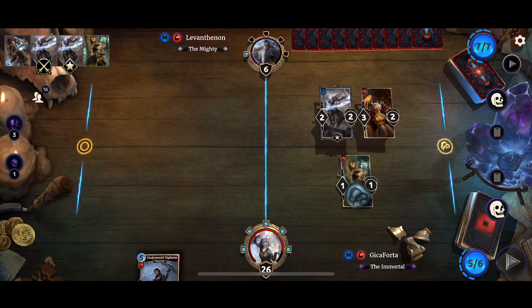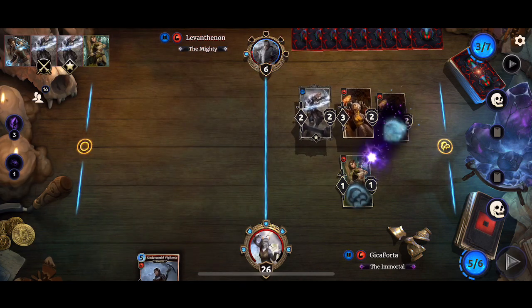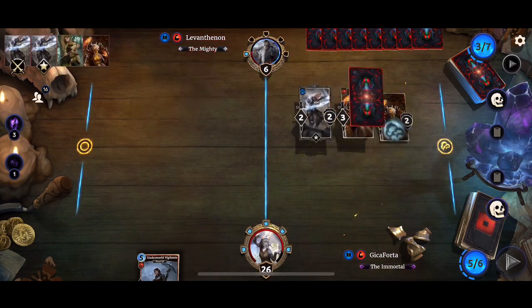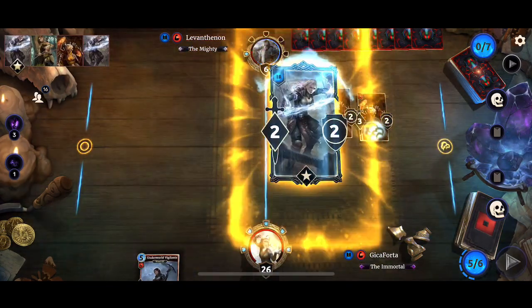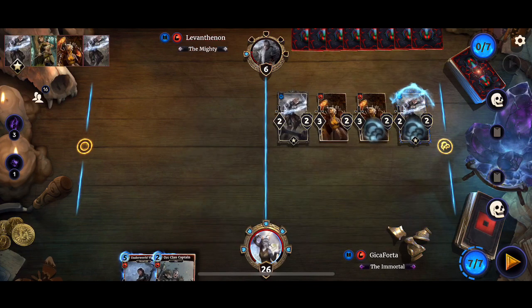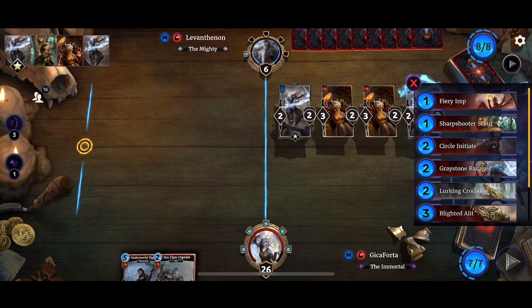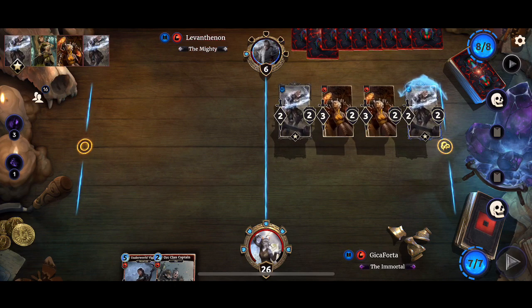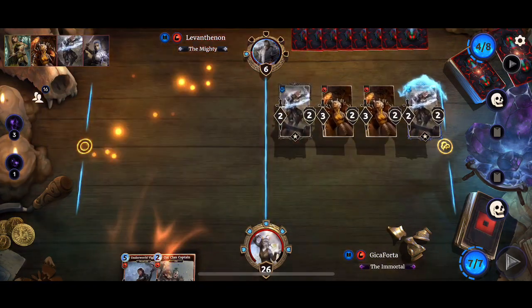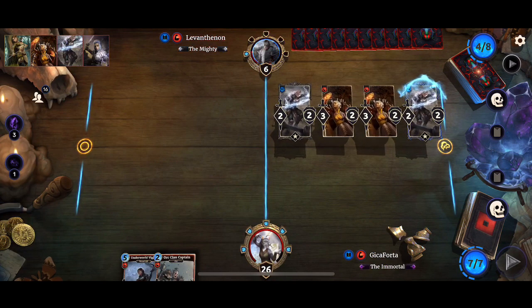It seems our opponent is less content at damaging us — I think he knows what he's up against. There it is, and an Old Clan Captain. Still not enough damage for lethal, so we will pass our turn. If we get an item or another Sharpshooter Scout, we win. Battlemage Onslaught — all that damage on the field is pretty pointless if you do nothing with it.